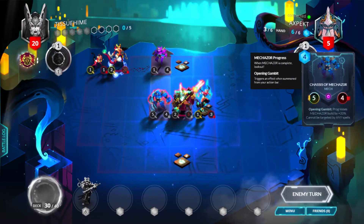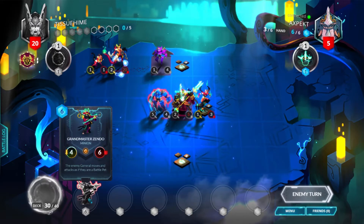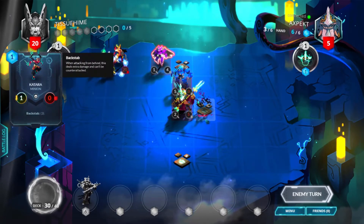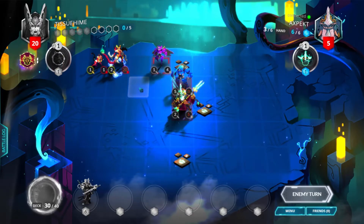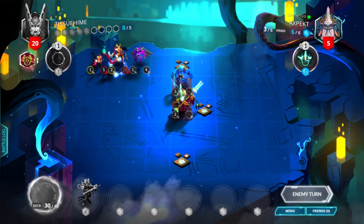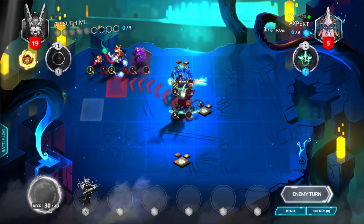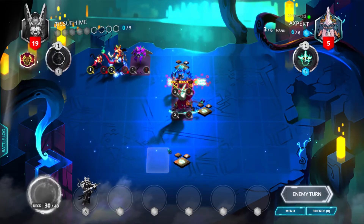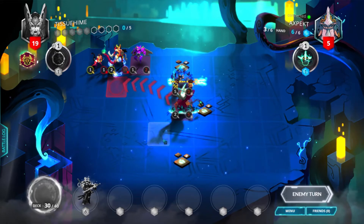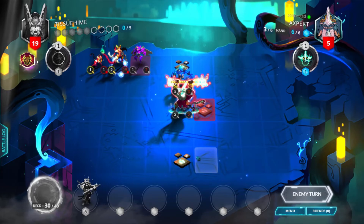Grandmaster Zendo! So assuming the General takes one more damage, we do have lethal — we can just position the General so he'll attack the Zendo. He's gonna kill that, so we're not taking the 5 damage. If the Heartseeker survives we have lethal, and the General can just walk into the Grandmaster Zendo, since we have exactly enough mana to play it next turn. He'll probably play a mech into Mechazor, but he can't use the Mechazor this turn — otherwise I would've been in a world of hurt.